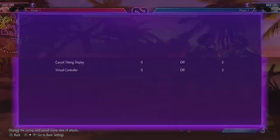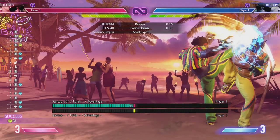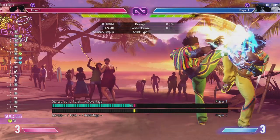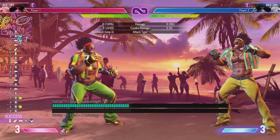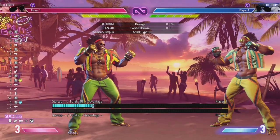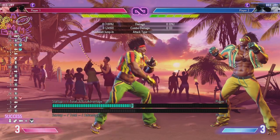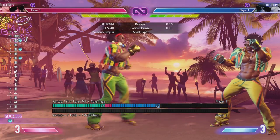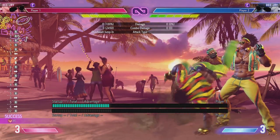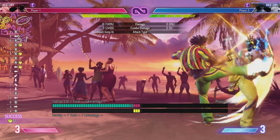Let's put the frame data on. Minus three on block. The overhead is plus one on block — you better be doing this. Startup 37 frames, so it doesn't matter what button. You can do quarter circle back any kick and get this feint. If you're planning on doing the low, you could dial it in with the low; if the medium, dial it in with medium. The roundhouse is a high minus 10 — do the overhead, man. I like that overhead.